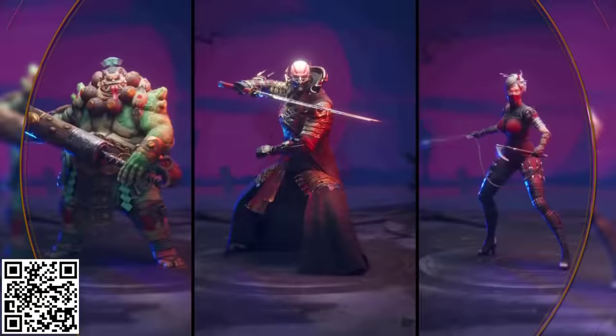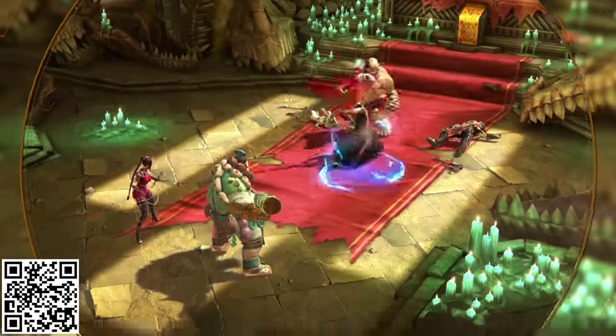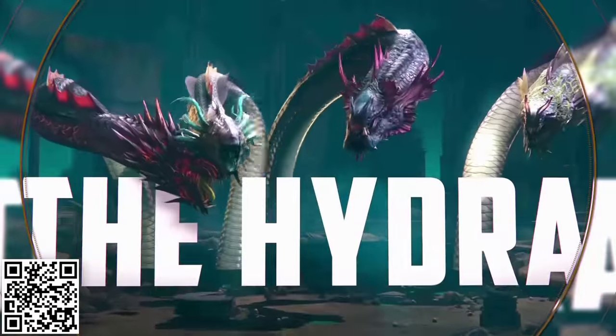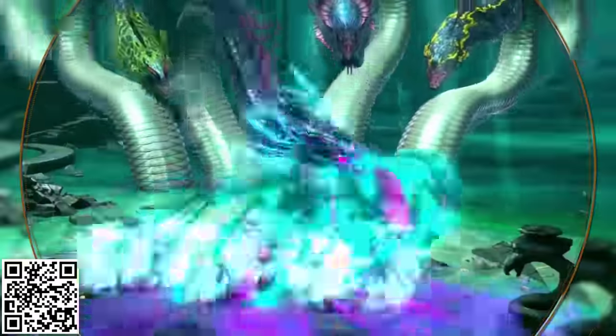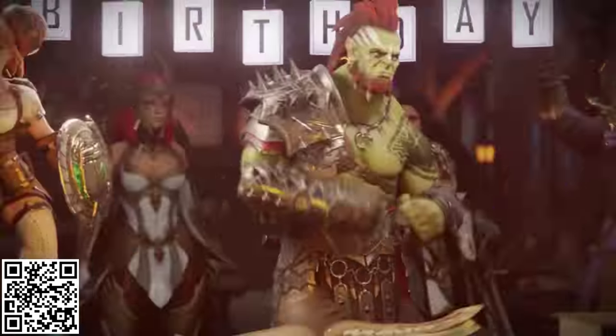And there's nothing like having new challenges to face too, such as one of the biggest and baddest clan bosses out there, the Hydra, which has multiple heads, each with a different ability, and each requiring different strategies to destroy.